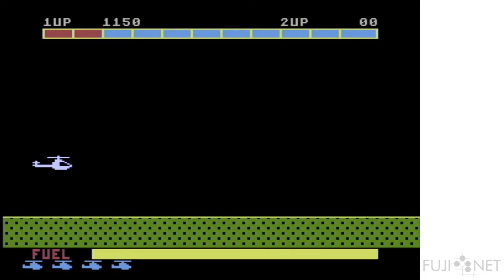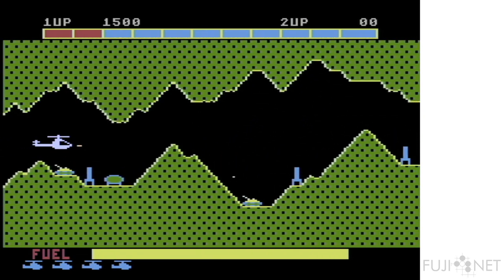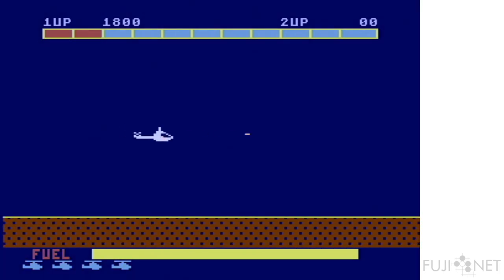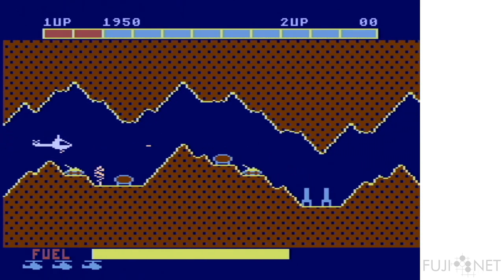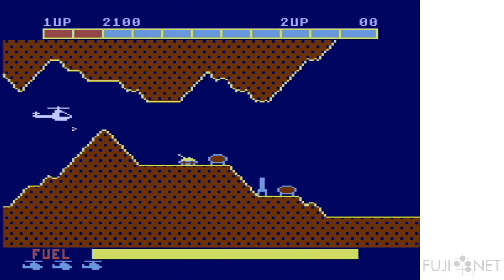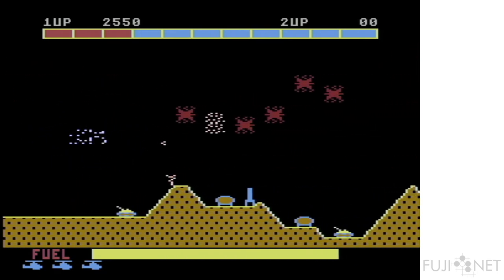As you clear the individual checkpoints, you get a replenishment of fuel — which is a bit of a difference from Scramble itself. So you're not relying entirely on having to shoot fuel tanks at just the right time. Next major checkpoint — more caverns. Now we have these flying jellyfish things. I don't know what these are, but they're just a pain in the butt. And I got hit by a tank.